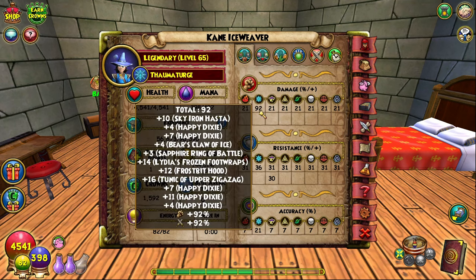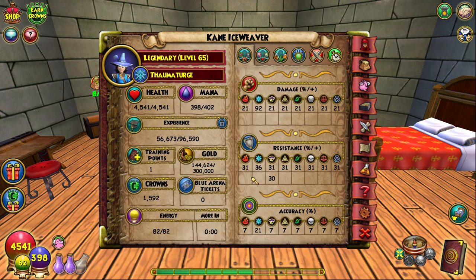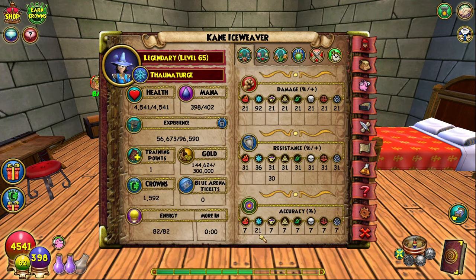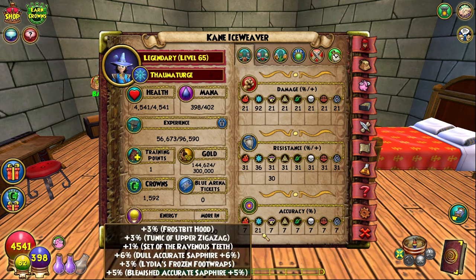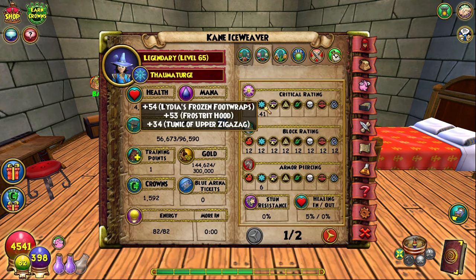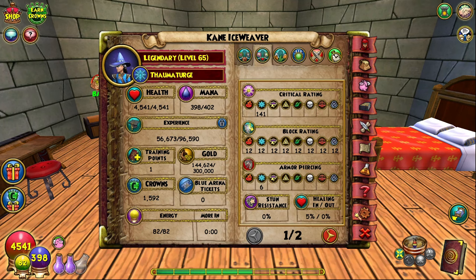Now looking at the stats: 92 damage — as many damage stats as I could stack, and 92 is pretty high for level 60, especially for ice. We have 31 universal resist plus 5 additional resist for ice from the boots. We have 21 accuracy, so I do not fizzle any spells — which is very nice, because those who've watched Glacial Dunes know I fizzle a lot. We've got 141 crit, 12 block, and 6 pierce.